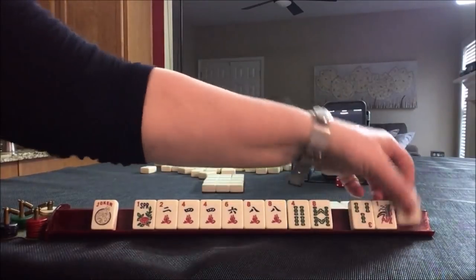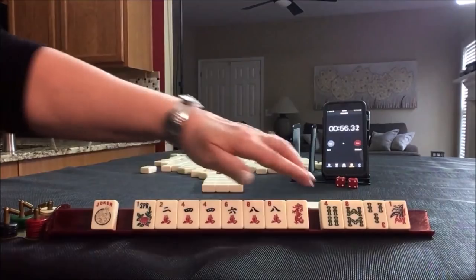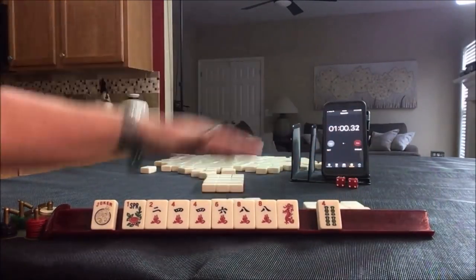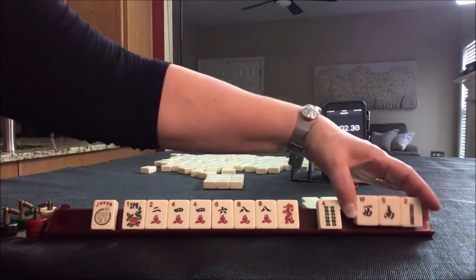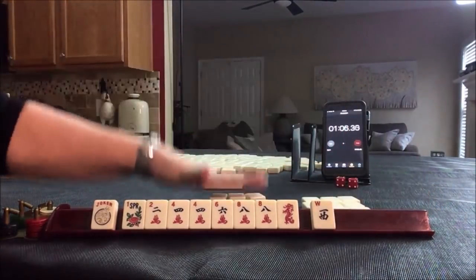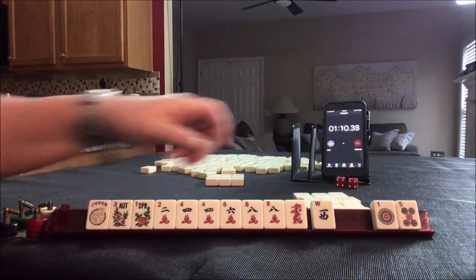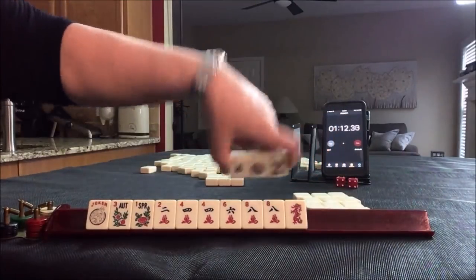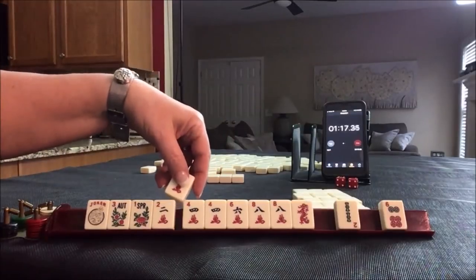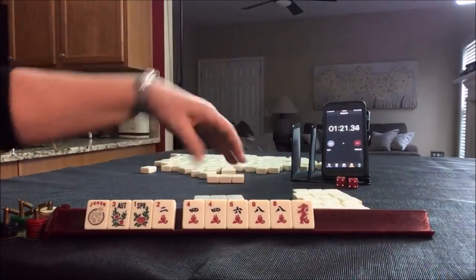Cracks. We got a red dragon. There's one hand that uses the matching dragon. Let's pass these three. No keepers — tiles to pass. Flower — three tiles to pass. Still don't have to pick a hand. We have a three.